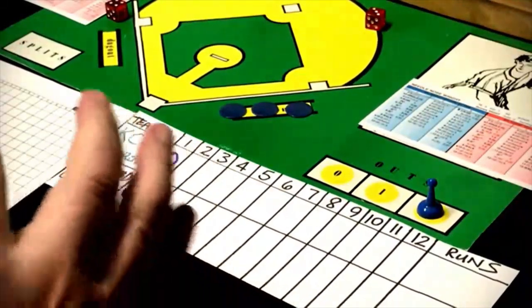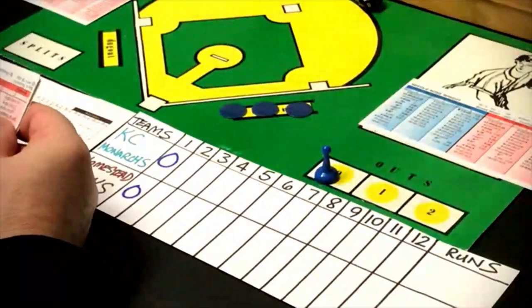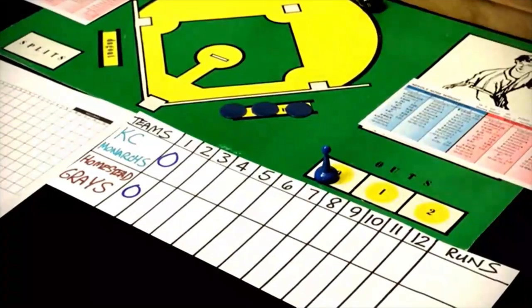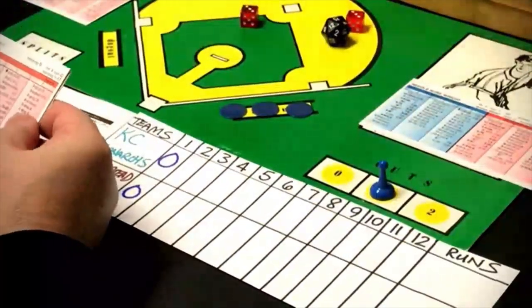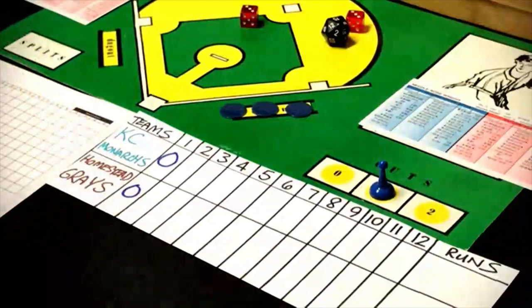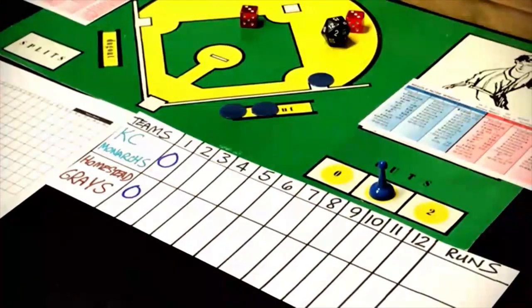Top of the second, Willard Brown up for Kansas City — that's a 210 against a righty, ground ball to second base, out 4-3. P. Green comes up next and gets a 64 — that's a triple, but it comes up as a single. P. Green has a single — the first hit of the game. Needle Nose Right gives up a hit with a man aboard and one out. Buck O'Neil gets a 38 against a righty — fly ball to left field, two away.